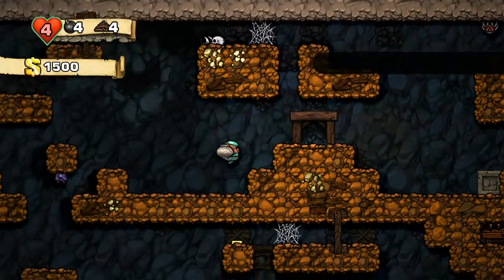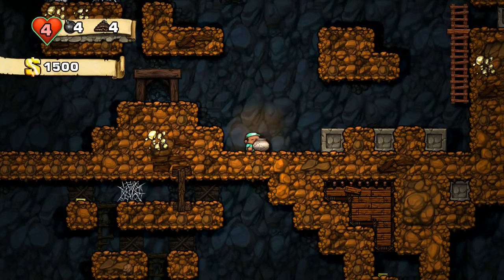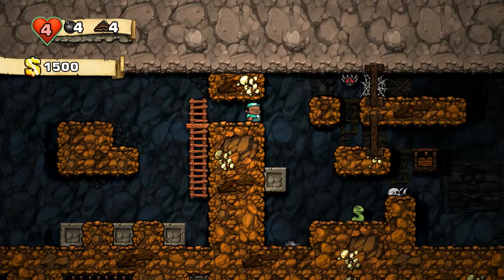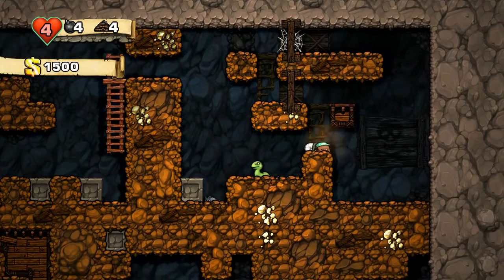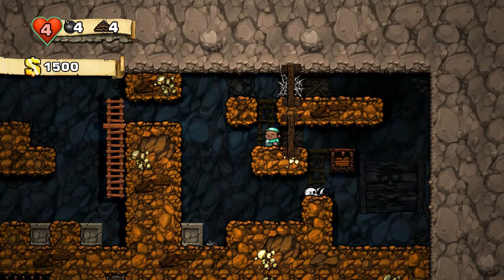There's a spider over there. I don't like that. There's a bat over there — I don't like bats at all, so I'm going to check out this area of the map. Get rid of that spider. Get rid of this spider. There's nothing over here, looks like. Oh well. Better to check, I suppose.